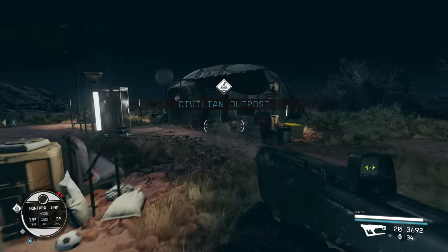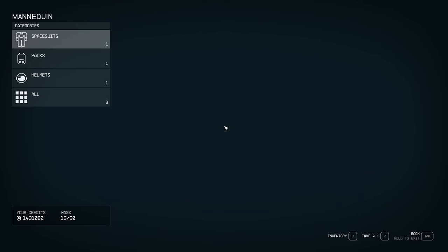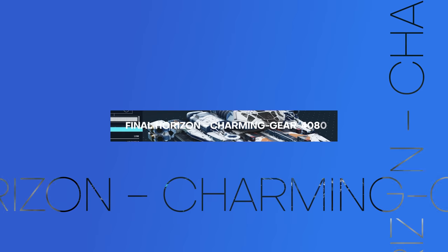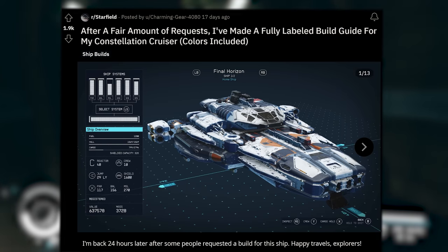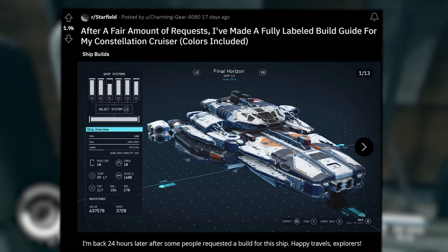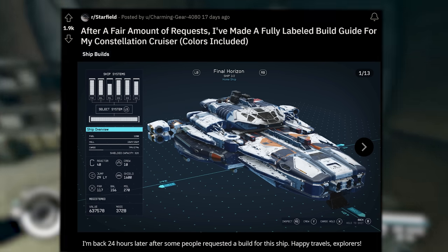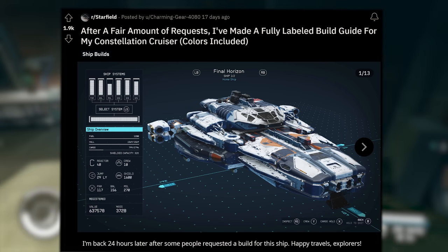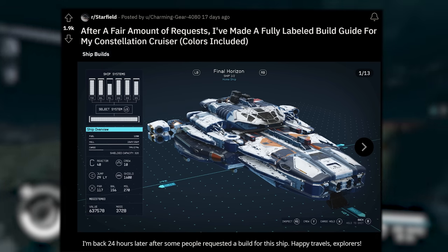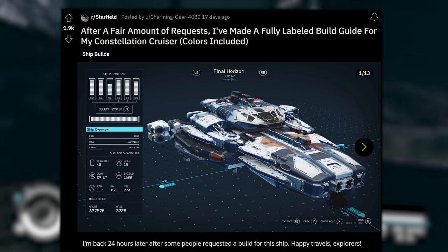You've always got to appreciate it when somebody spends hour after hour in the Starfield ship builder and then comes up with a full blown tutorial guide so you can make a ship just like theirs. That's where our next ship design comes in — the Final Horizon, posted by CharmingGear4080. After a fair amount of requests, they made a fully labeled build guide for their Constellation cruiser, colors included. I love the bridge way up on top and in the back. It's a level 40 C reactor — so this is a big ship.